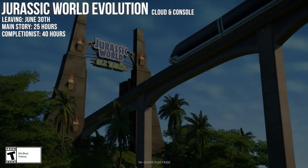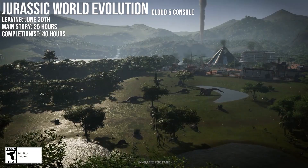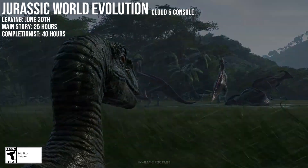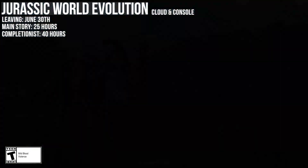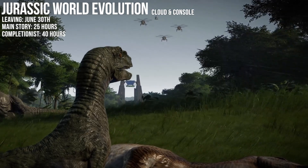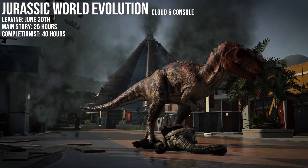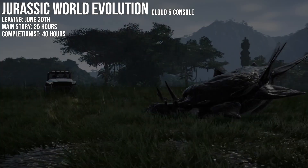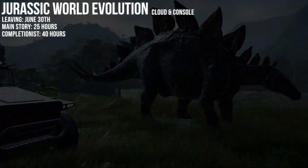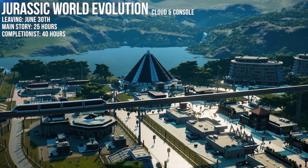Next to leave is Jurassic World Evolution. Like FIFA, Game Pass has recently added Jurassic World Evolution 2 to its line-up, which features more polished gameplay mechanics and a bunch of new features. If you've ever wanted to run your own Jurassic Park, these are the games for you — they're essentially theme park management games with dinosaurs, and you'll be responsible for breeding and containing said dinosaurs as well as putting them on display for paying customers. This first game in the series has plenty of fun to offer whether you're a fan of the franchise or not, but if you want to try it out before it goes, you've got until the end of the month to do so.